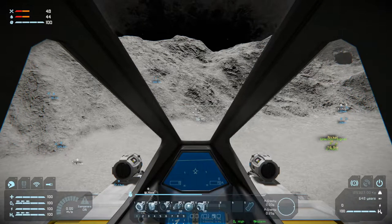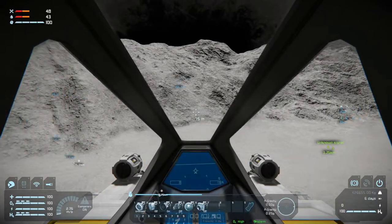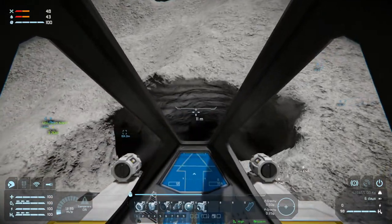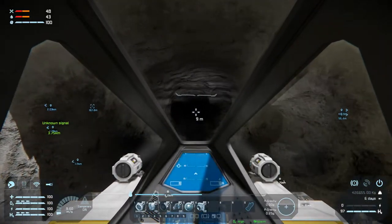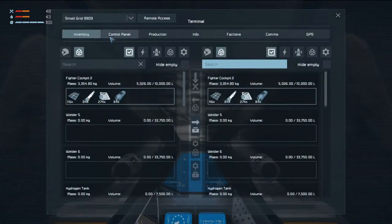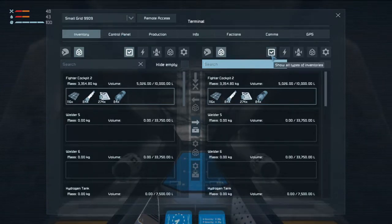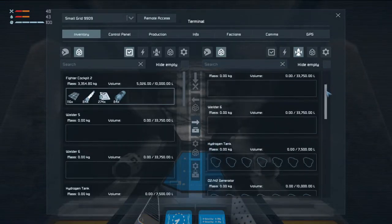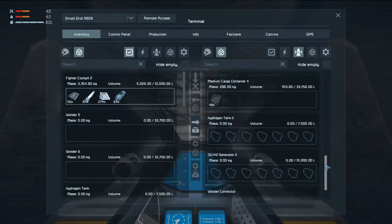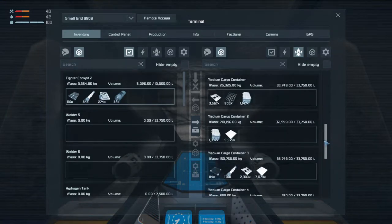Welcome back to Space Engineers folks. We are going to continue our base build and hopefully get a lot of stuff done. I have loaded up a ton of stuff — if we take a look at our cargo, there's been an update of the game and it looks like there's a new planet, Triton I think. So we'll see. That's definitely something we're going to need to go visit.